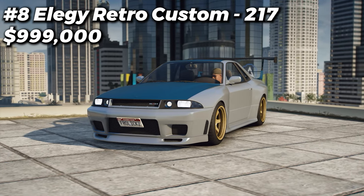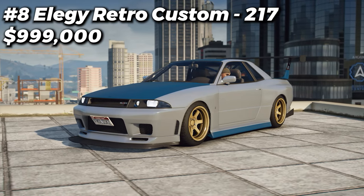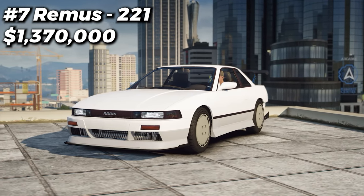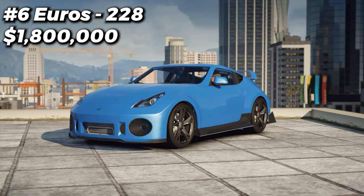In 8th place we have one of my favorite sports cars in GTA Online, the LG Retro Custom, with a total of 217 different customizations. In 7th place we have the Remus with 221 different customizations. In 6th place we have the Euros with 228 different customizations available for it.